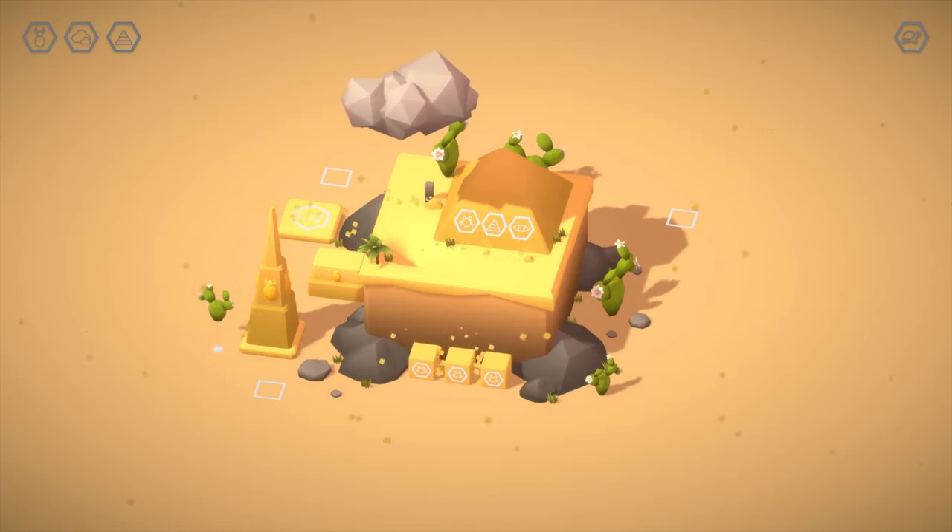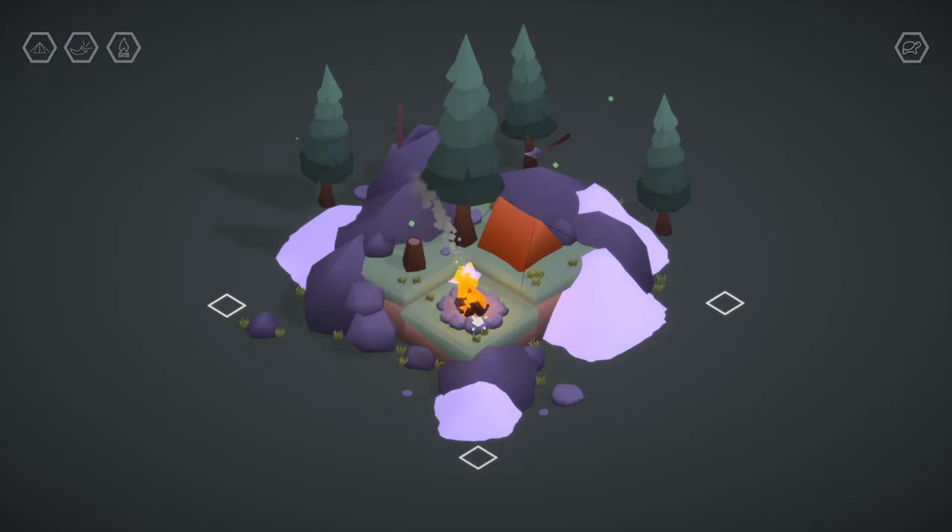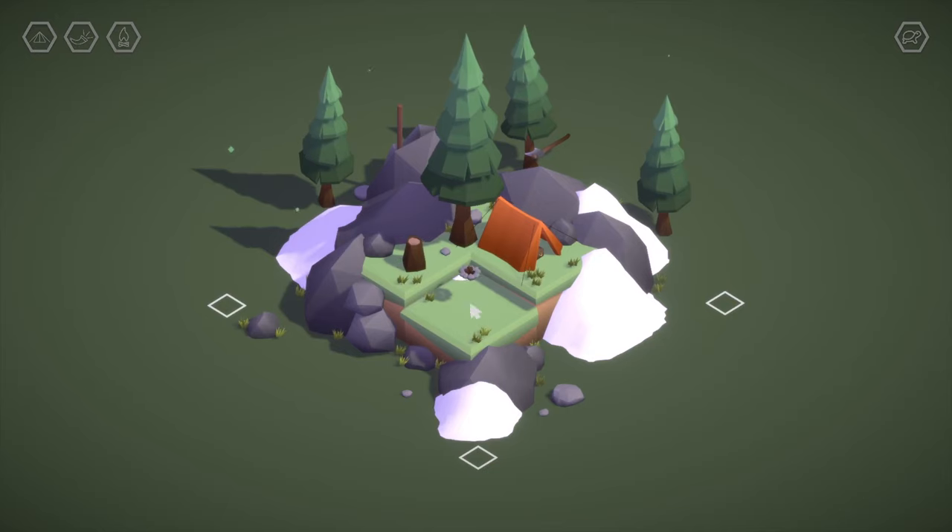Each scene has little puzzles to solve, which will result in the discovery of one of three small black obelisks, which need to be placed in squares to complete the level. At the top left of the screen, you can see which obelisks are missing, and each has an icon as a hint for how you can find it.